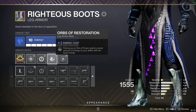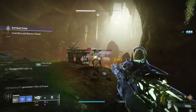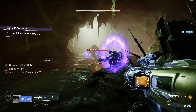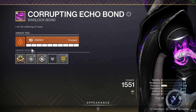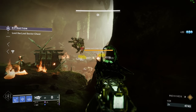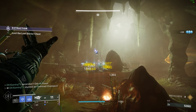Then we're running Elemental Shards — if you saw my video yesterday, you still have time to grab it from Ada. Basically Stasis shards count as Stasis elemental wells, though it doesn't apply to Crucible, Trials, or Iron Banner. For the Warlock bond we're running a solar bond with recovery, Bomber, and High Energy Fire — while Charged with Light you gain bonus weapon damage, and each defeated combatant consumes one stack of charge with light.